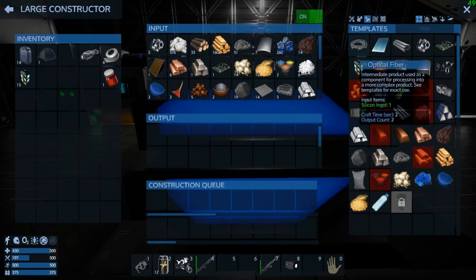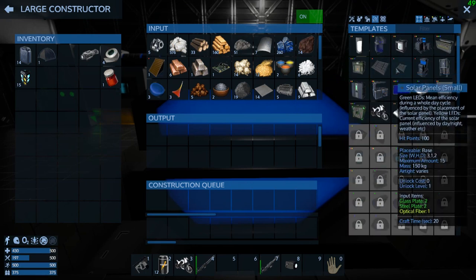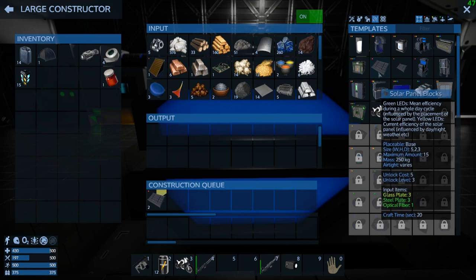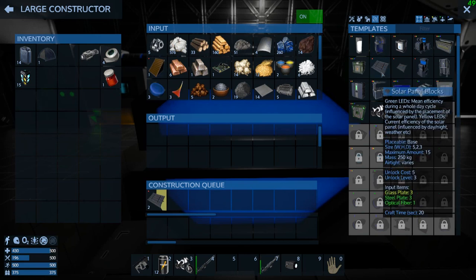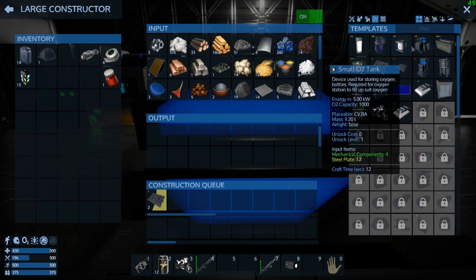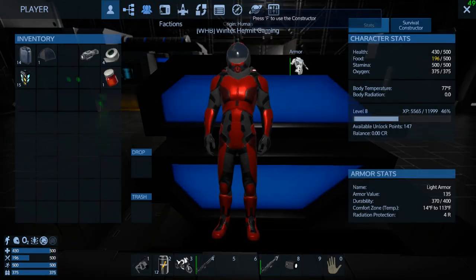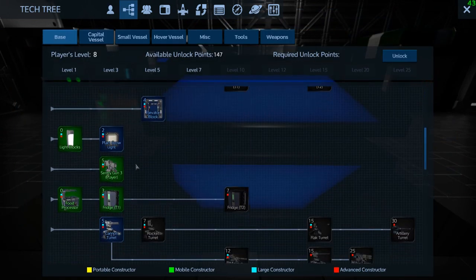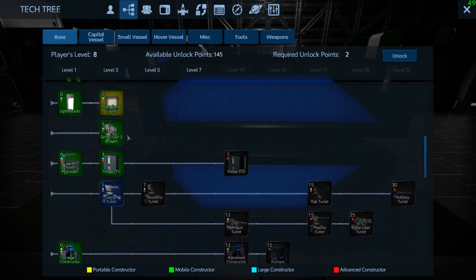The next big thing before I even make my grow lights is - I think we need to expand our solar paneling. I think we definitely need to up that. Can I make a medic bay yet? Skill tree - we gotta research our plant grow light. There we go, now we can make that.